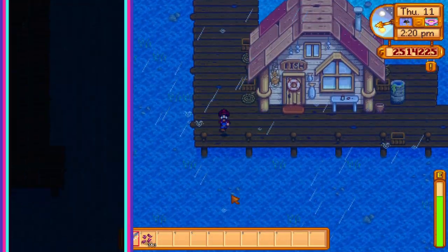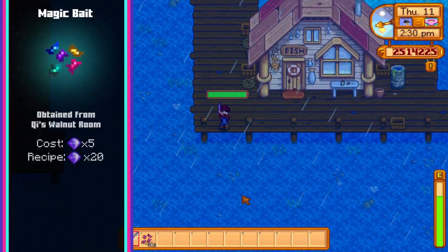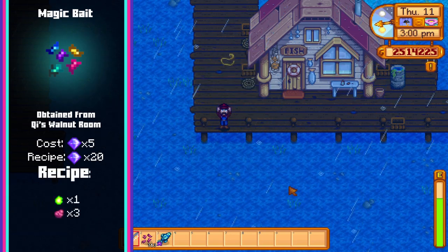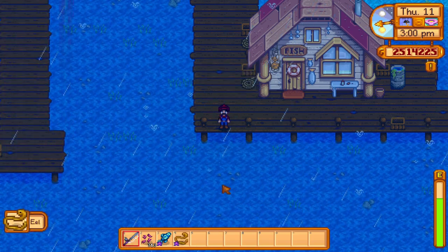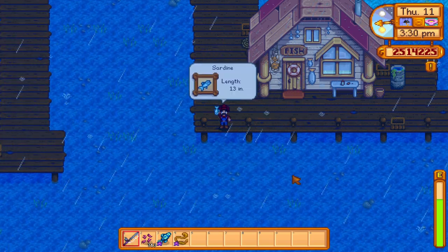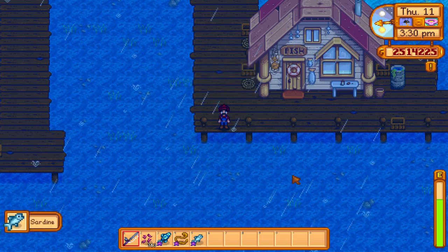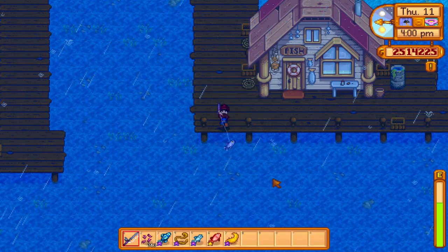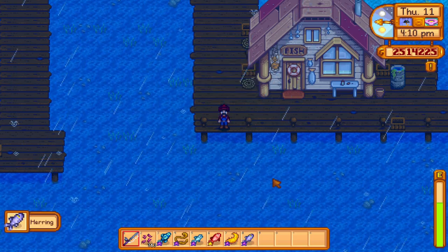Next we have the magic bait, which you can buy 20 of for 5 gems or get the recipe for 20 gems, requiring 1 radioactive ore and 1 bug meat. Magic bait allows you to catch any fish from a water source at any time, weather or season. This is incredibly handy if you need to catch an out of season fish for a quest or recipe, or if you're hunting down a legendary fish and didn't catch it before the season's end.